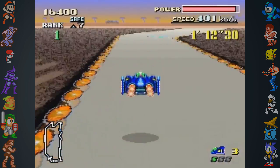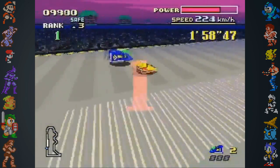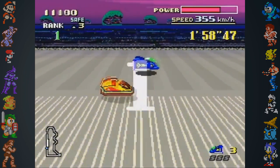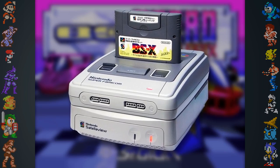A direct sequel to F-Zero was originally planned for the Super Nintendo, but it was cancelled. However, the unfinished sequel was touched up and released exclusively in Japan as BS F-Zero Grand Prix for the Super Nintendo Satellaview add-on.